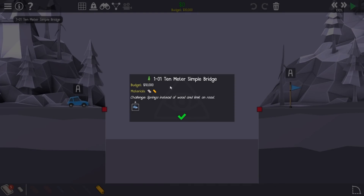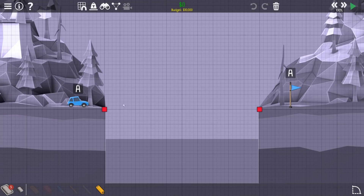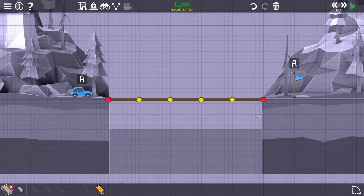Let's have a little look. So 10 meter simple bridge, springs instead of wood, and a limit on road. I wonder how far five roads gets us. Oh, the whole way. That seems pretty easy.